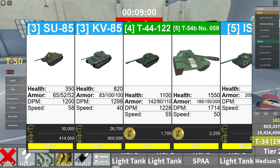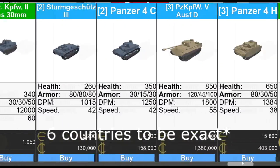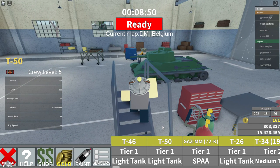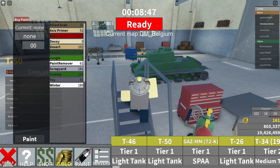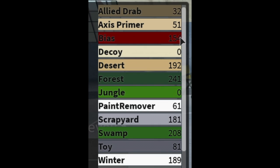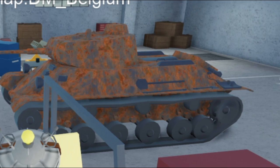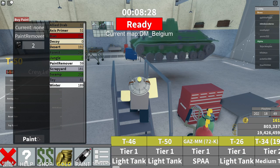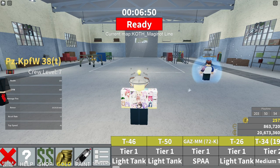Opening up the shop will let you buy new tanks from different countries. Opening up the paint shop will let you customize your tanks. If you think you could paint your tank to some anime design, you're obviously playing the wrong game. Instead you get a total of nine paint jobs, some of which aren't very appealing. But in fact the paint remover does remove paint — very cool.